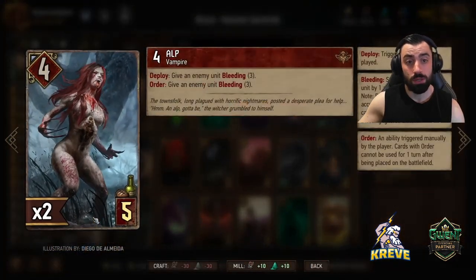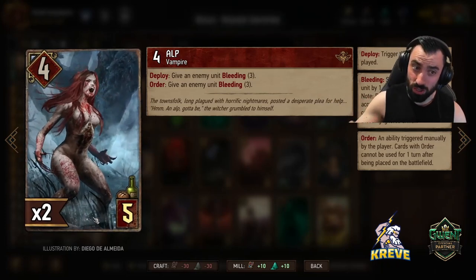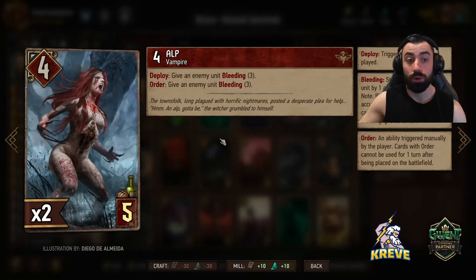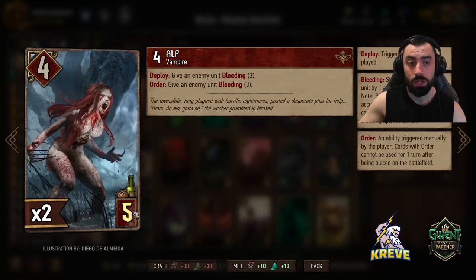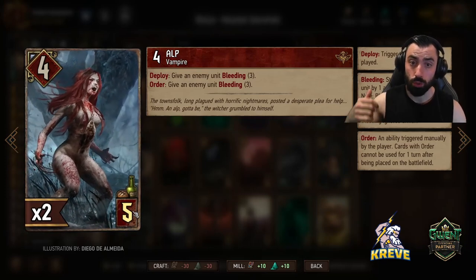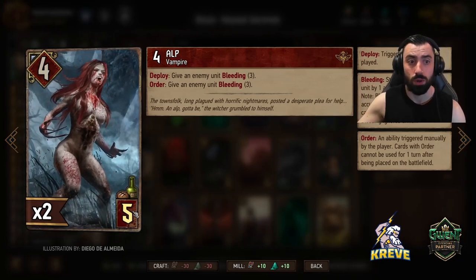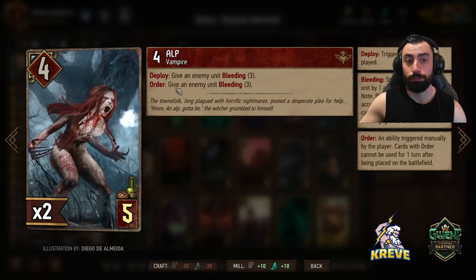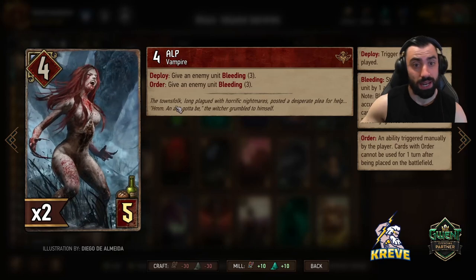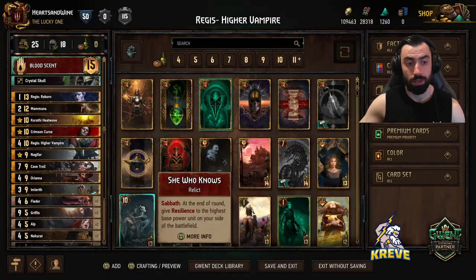Two Alps. Deploy: give an enemy unit Bleeding 3. Then you have an order on the next turn that you can play - give an enemy unit Bleeding 3 again. Pretty good value at 5 provision cost. Ensures Bleeding across the board to work with Fledders, to work with Orianna, and giving Regis Reborn that good boosting value as well. You could float the order ability and then, if you'd like, play a Fledder subsequently, then use the order to give Fledder a boost.